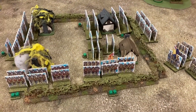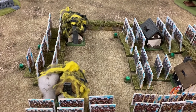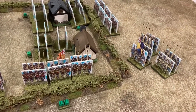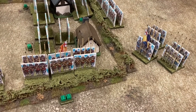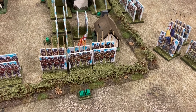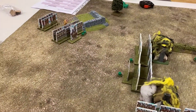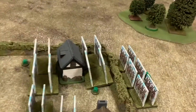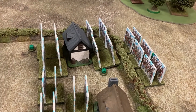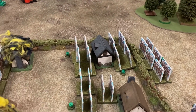End of turn eight, and the parliamentarians have set another house on fire — we've got two out of the four houses on fire now. The parliamentary pike have been pushed out into the village. The royalist general is still over in that corner. My shot does nothing, the dragoons do nothing — they're just sitting there looking at each other, probably having a cup of tea. Moving on to turn nine.